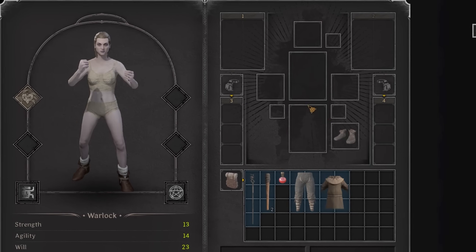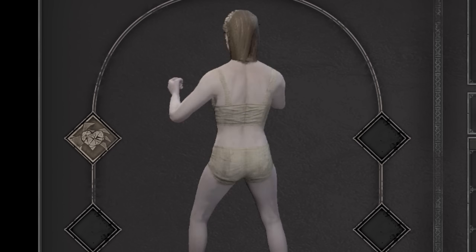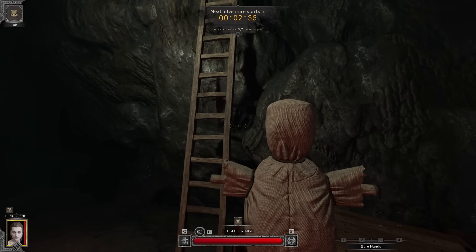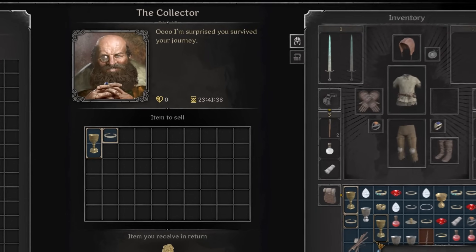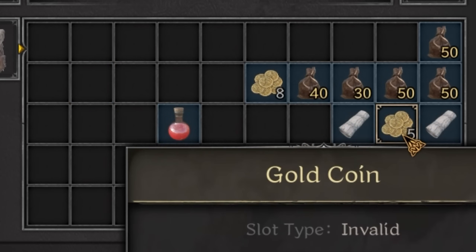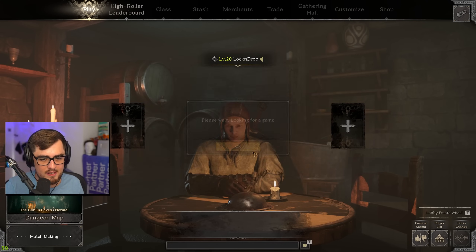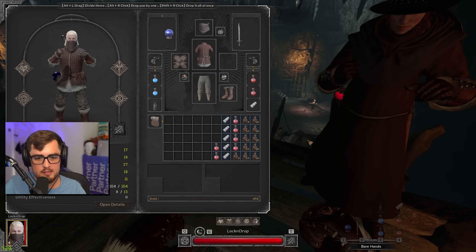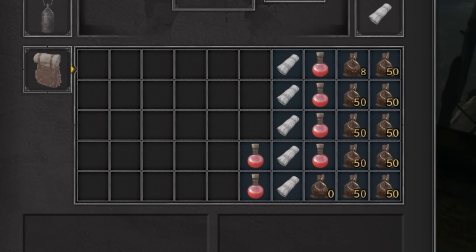Dark and Darker Double or Nothing is a zero to hero challenge where I must remove all of my starter gear, head into a dungeon naked, and then attempt to grind my way to safety with nothing but my fists. If successful, I must sell any gear I do not wish to use, place all the gold into pouches, and then immediately enter back into the dungeon, doubling down on my previous success. My goal is to become a gold coin loot pinata, eventually having enough money on my body to pay for someone's college tuition fees.